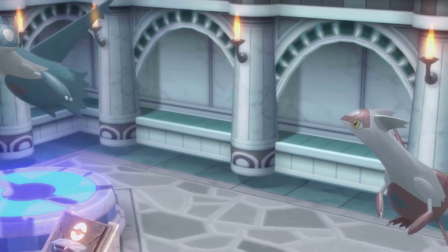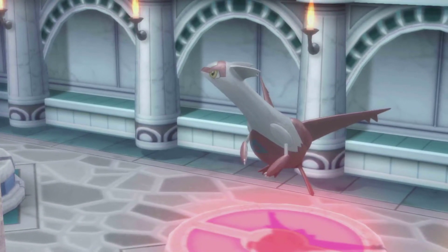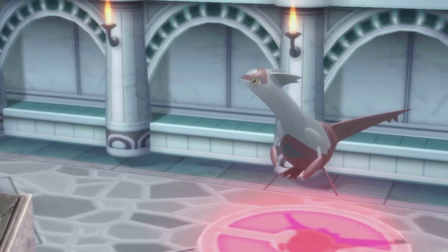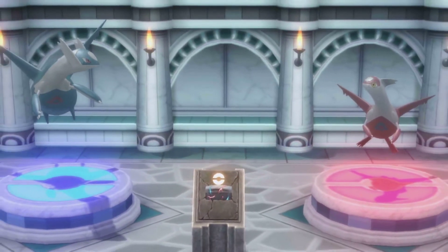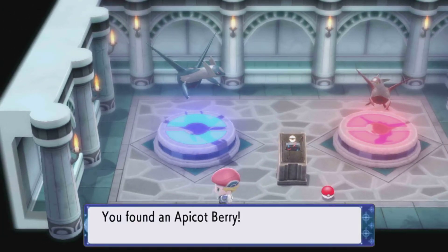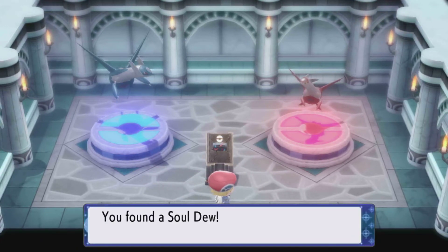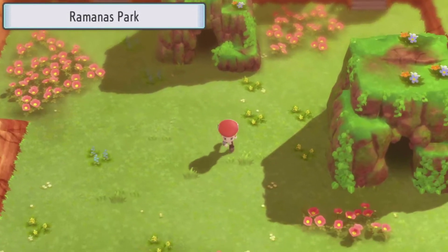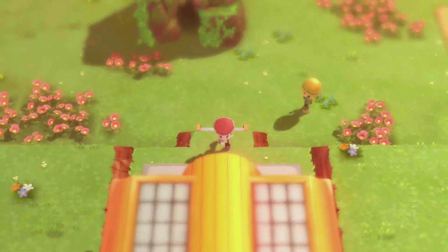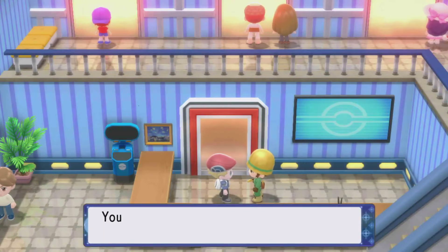Alright, let's see what Latios drops after this smooth cutscene transition. This looks so nice having these statues like this. Awesome — there's another one: Apicot Berry, and then, ooh, Soul Dew! Awesome. There you have it — Latios and Latias in Ramanas Park, and then as soon as you go out, you get more statues.